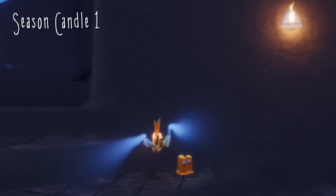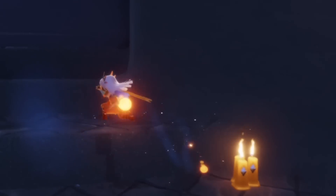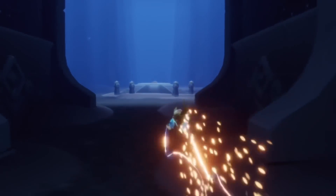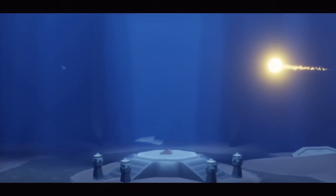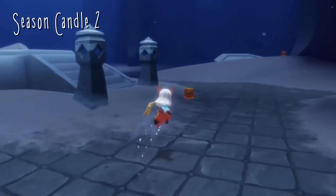Today's seasonal candles can be found in the Vault of Knowledge. Our first one is right here on the little snippy steps, and the rest are mostly around the elevator. We also have one on the second floor. Collecting each one of these is going to give us about 25% of the wax needed to forge a seasonal candle.